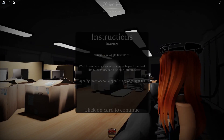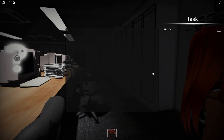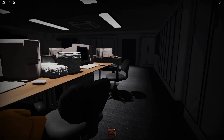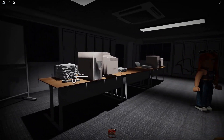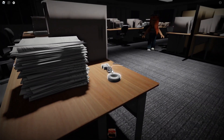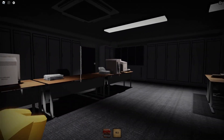Press G to toggle inventory — nice. Wait, I did it. How do I get out of the inventory? Just press G again. We have to find the key. I think there's a little monster here. Oh, the key — it's right here!